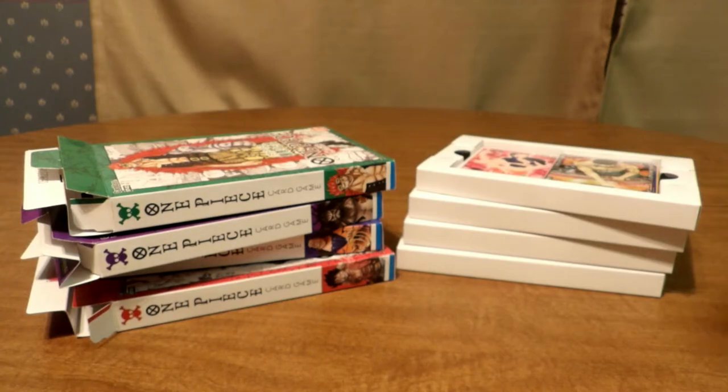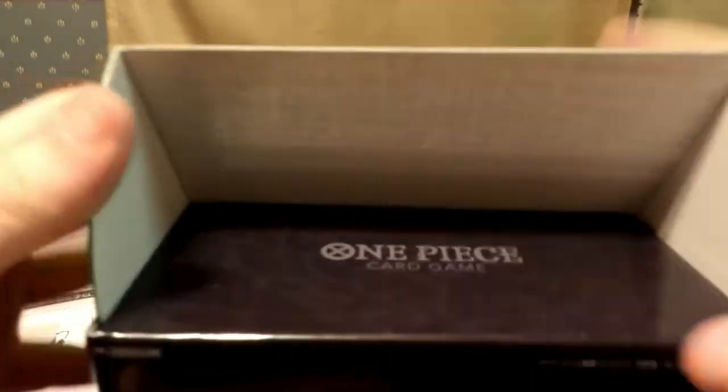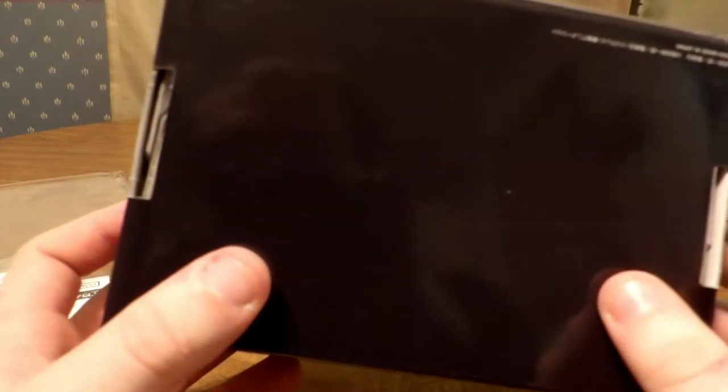We still need to open the storage box. You fold the starter deck boxes into it and it actually looks pretty cool — there's a world map in the background, Luffy, and the One Piece card game logo. It's a pretty high quality cardboard box and will come in handy for storing cards.